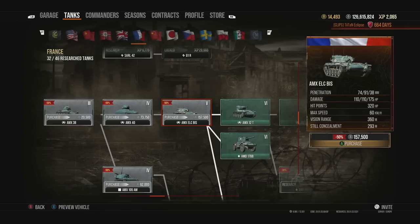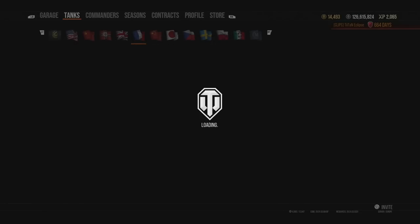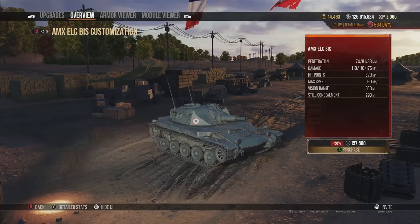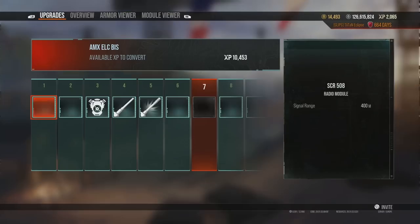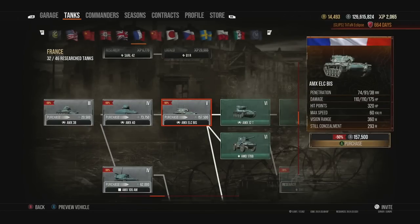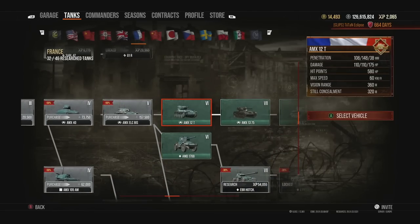Going back to tier 5, we start the light tank line with the AMX ELC bis — a really fun tank I'd recommend to everyone. The camouflage is amazing and the tank is so small it creates interesting moments you just can't have in other tanks. It's not overpowered, but you do get 240 alpha damage at tier 5 in a light tank. It's not the most accurate and you need to be up close to make it work, but it's fun nonetheless.